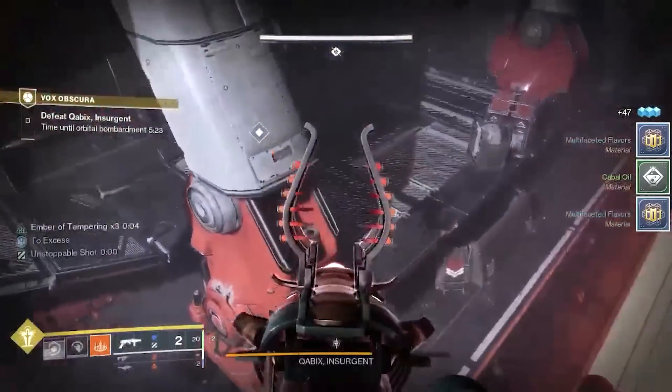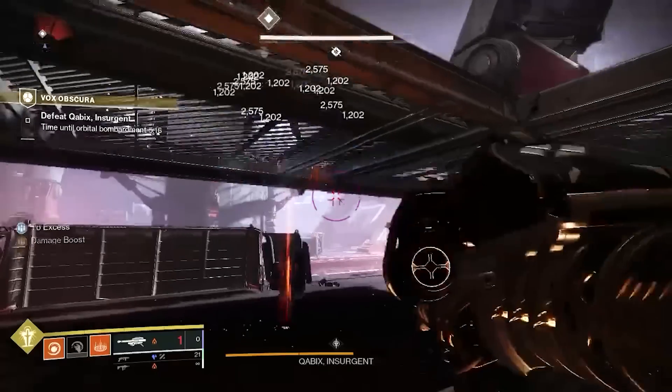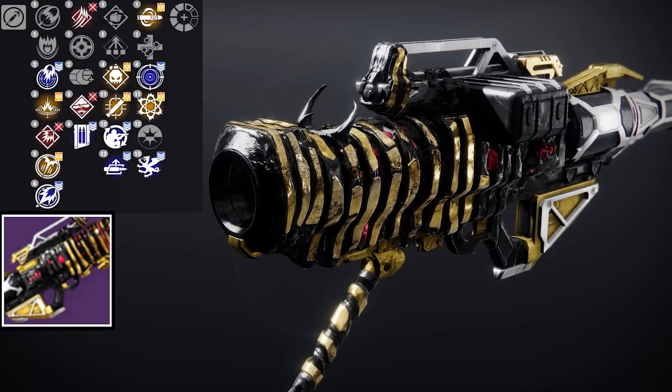Now let's talk about which of these weapons you should be focused towards obtaining and which god rolls you should be crafting first, starting with the Presage weapons. Nezarek's Whisper is a great Glaive, but honestly, Glaives are in a really bad spot right now, so unless they get a buff, this is a weapon type to steer clear from. The Bump in the Night was an alright rocket launcher until the Cold Comfort came out, and with so many other top tier rocket launchers in the mix, the Bump in the Night just lost its flair.